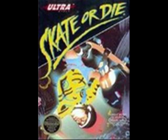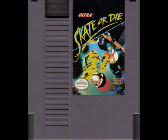Skate or Die was released for several consoles by Electronic Arts in 1987. It was ported to the NES by Konami and published by Ultra Games, which is the version we'll be looking at here.